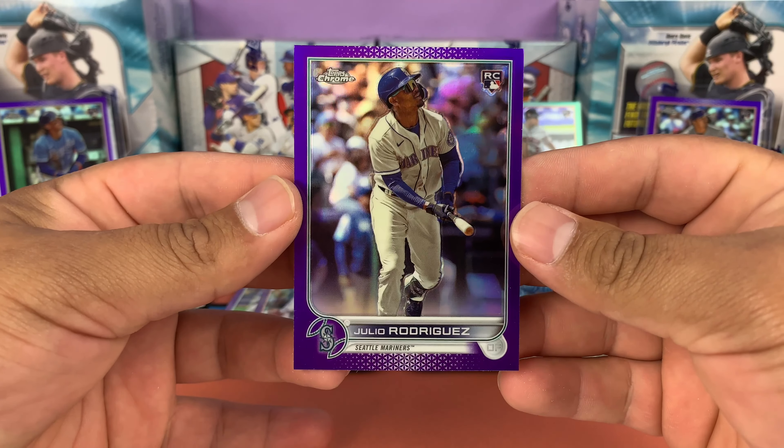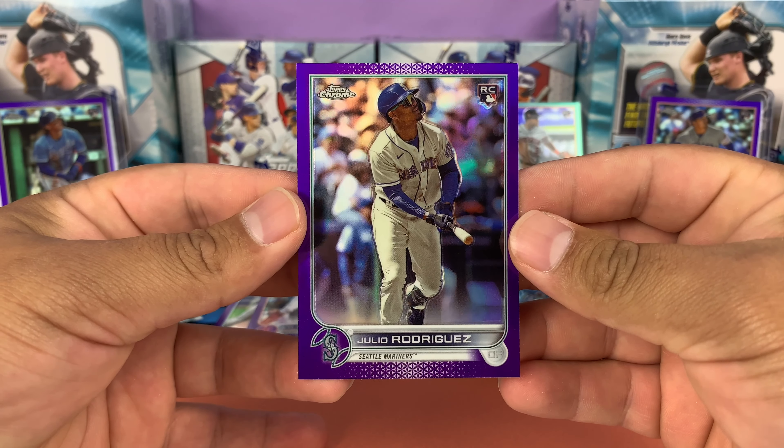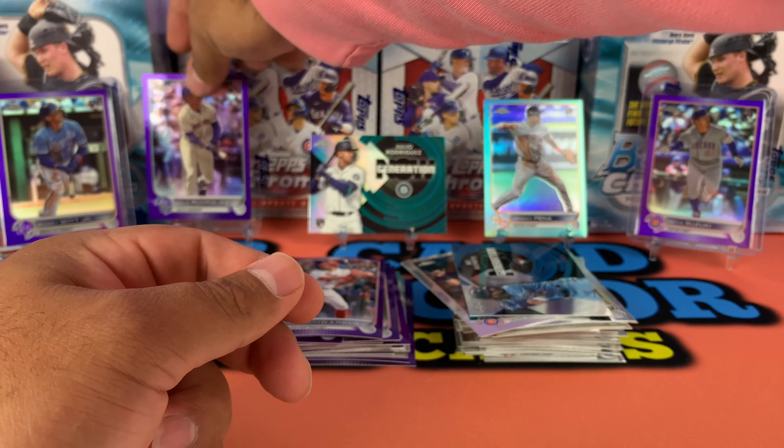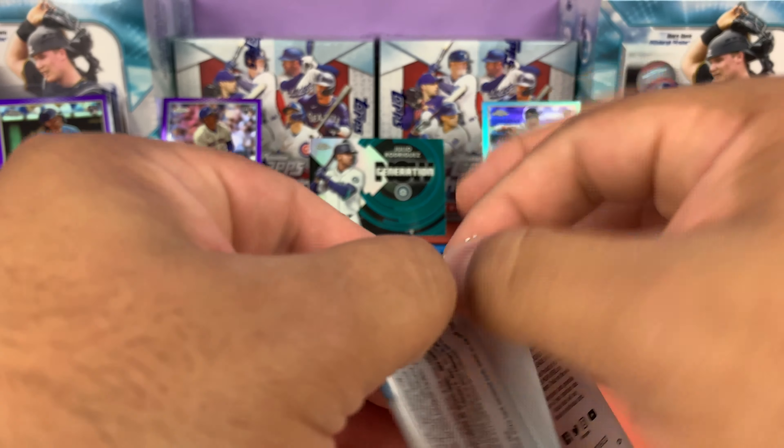Oh I see Mariners — I don't know if that was a J-Rod. But I've seen Mariners. We got Christian Pache, Yan Gomez, blue Bo Bichette — Bo Bichette! Oh rookie, look at that centering — that centering looks really good. That's a Julio Rodriguez rookie, not a rookie debut, and the centering on this looks really good. Check it out guys — bam! Go ahead and smash that like button. We're on the board: two Julios and a numbered Jeremy Peña.